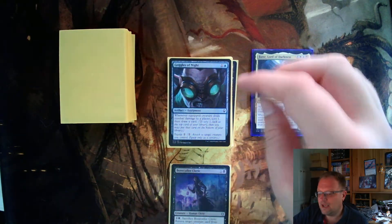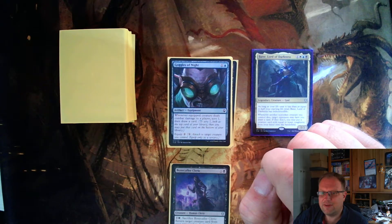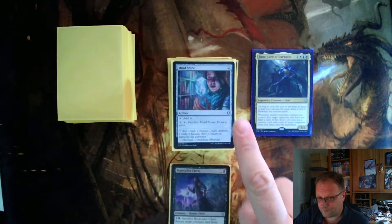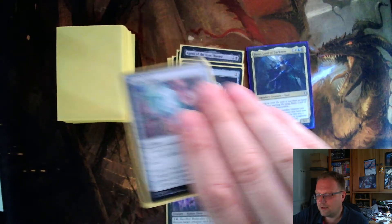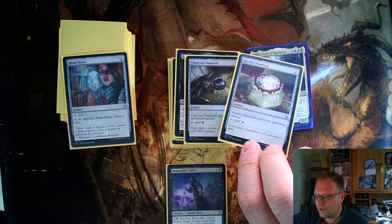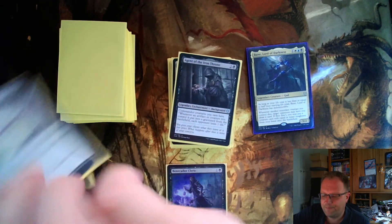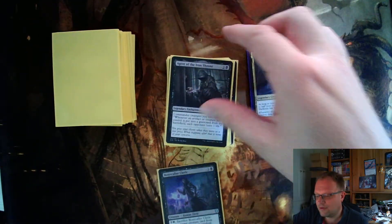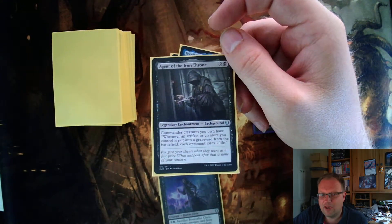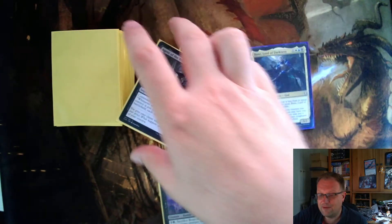Moving on to artifacts and spells: Goggles — equipment, equip cost two. Whenever the equipped creature deals combat damage to a player, scry one then draw a card. It helped me cycle through my deck. Also Mind Stone, Marble Diamond, and Charcoal Diamond — I didn't get the blue one unfortunately. These were good targets for the Kengyu Artifact to put counters on and turn into three-three flyers, plus they provide ramp to get to the dragons faster. There's also a Background enchantment: commander creatures you own have 'whenever an artifact or creature you control is put into the graveyard from the battlefield, each opponent loses one life.'